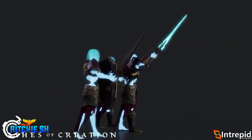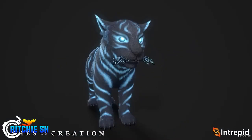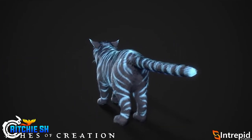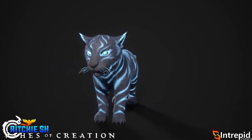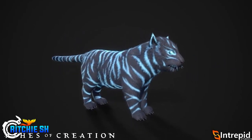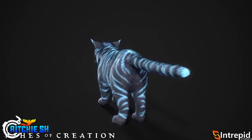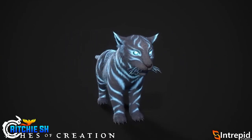From there we get the sable tooth cub, a cute little cosmetic skin pet from a cosmetic pack you could purchase previously - pretty cool looking. One thing I've noticed from recent live streams is that Intrepid seems to have moved a bit away from showing all the cosmetics and toward showing some actual in-game stuff, which I very much appreciate. I love seeing the cosmetic work, but I also want to see the end-game NPCs and achievable armor.